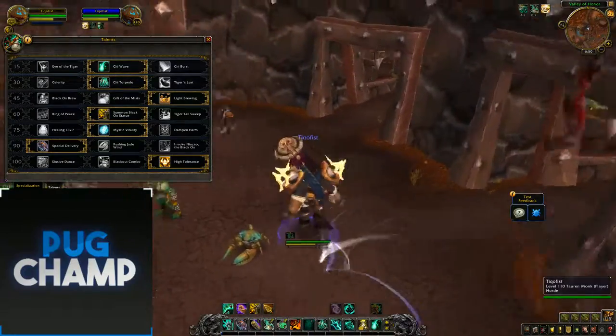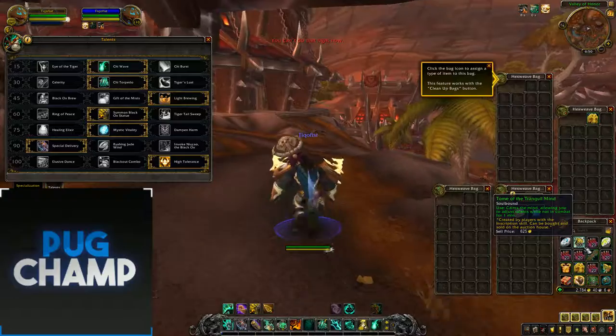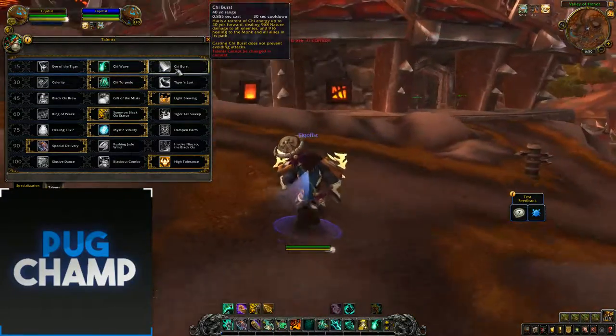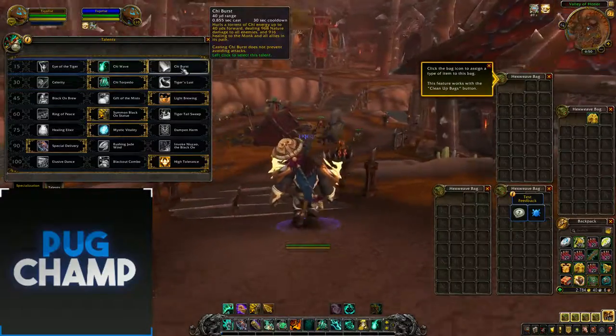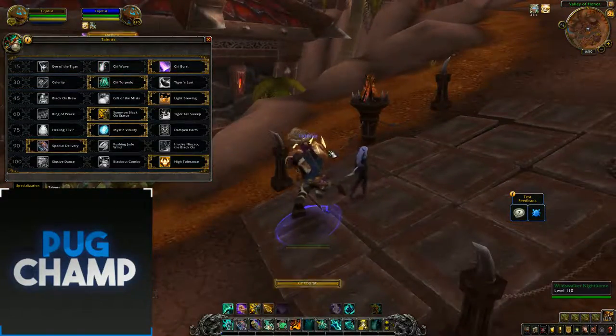Now I'll go into the damage build for Brewmasters. I take Chi Burst for the damage build, because when you pull big and use Chi Burst it's going to damage all those enemies and heal you and your group. That's just really good for damage — you're going to hit all the targets and deal really big damage.